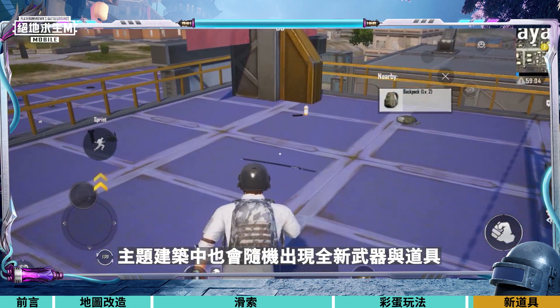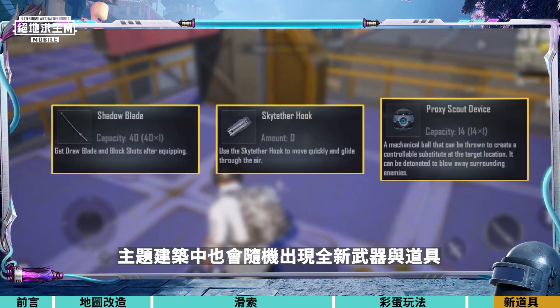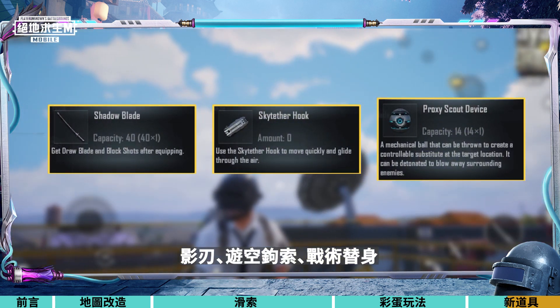New weapons and items will randomly spawn in themed buildings, including the Shadow Blade, Sky Tether Hook, and Proxy Scout. Go and find them!